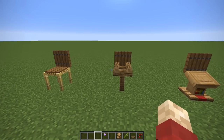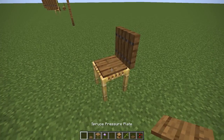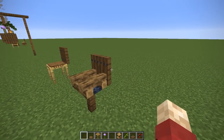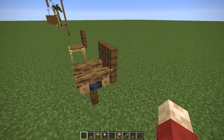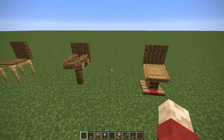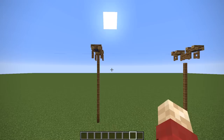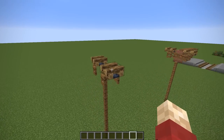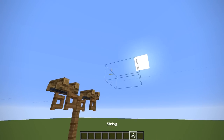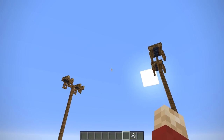There are some more chair designs possible in 1.14: one using scaffolding with a pressure plate on top and a trapdoor, another with a campfire and a trapdoor on the back — which might look really good in a log or pub setting — and the lectern with a trapdoor on the back. Using campfires you can also create telegraph poles or telephone poles with some string attached between them to create a modern telecommunication network.